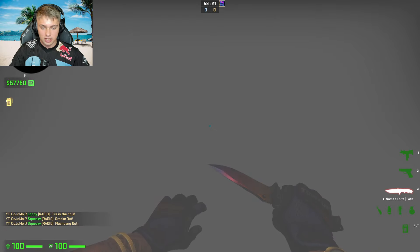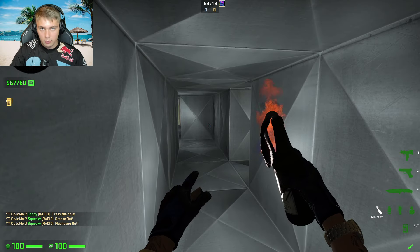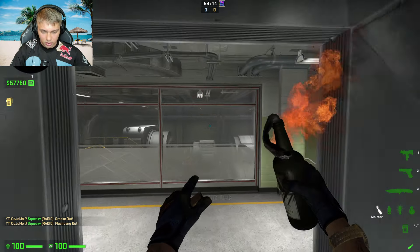with that same motion, drop a flash down that's going to create chaos and disrupt the CTs. And once you get down vents, pull that molly out, left click throw it, simply off this wall.